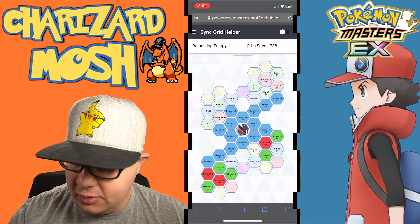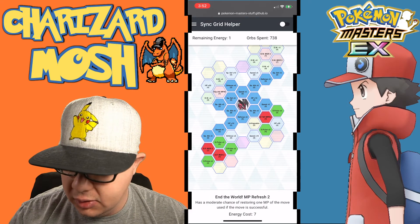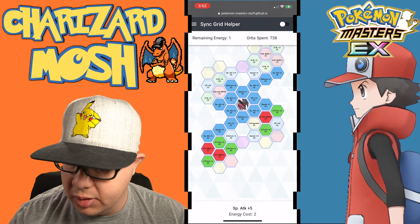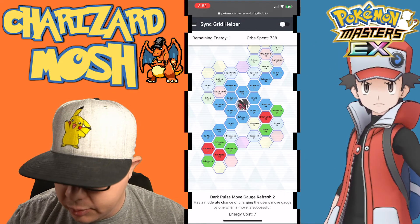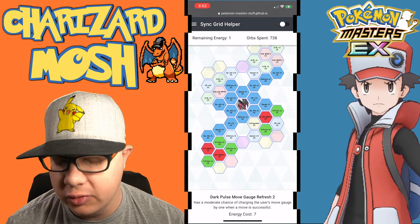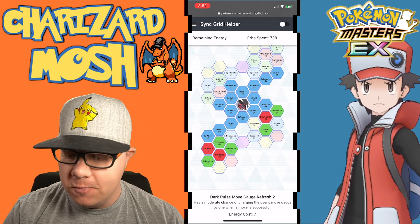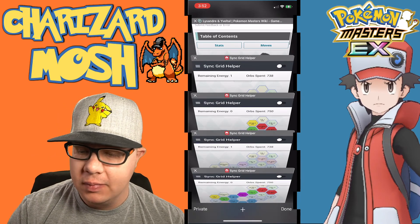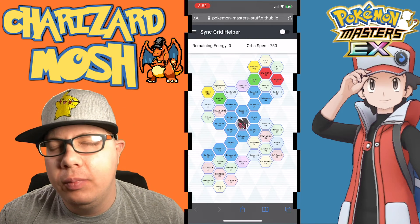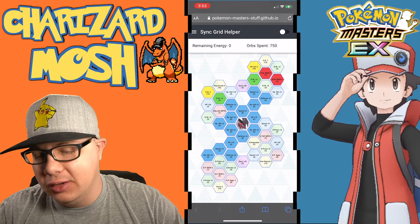This is the two-out-of-five Dark Pulse build. We did take the trainer move MP Refresh to get to Dark Pulse Plus 3, and we got all three Special Attack nodes. We grabbed some special defense and Dark Pulse Move Gauge Refresh 2 twice — so you have a move gauge refresh of four because those stack. That's pretty good for being a dark type striker at two out of five. Very strong — maybe not the preferred option since you have Houndoom and Mega Houndoom with Karen, but still really useful if Karen and Houndoom go down.